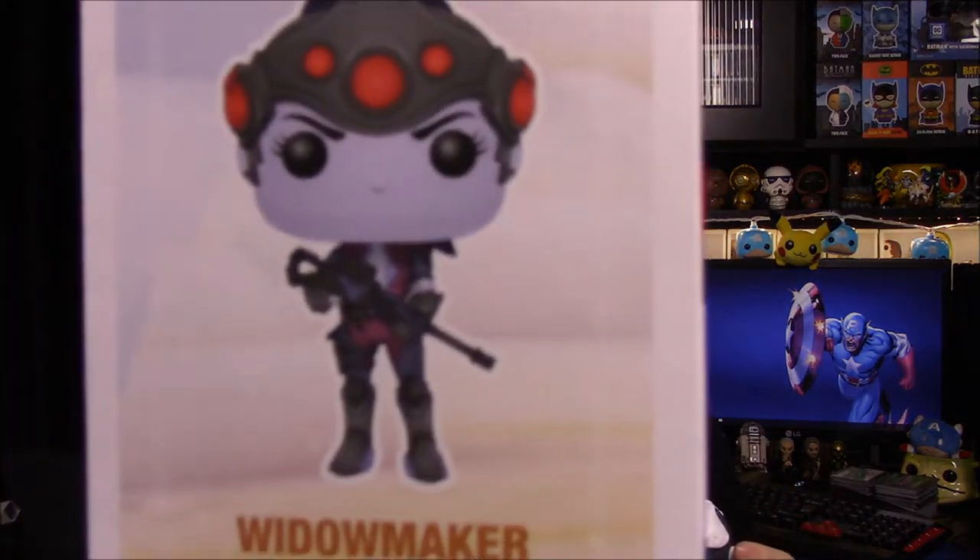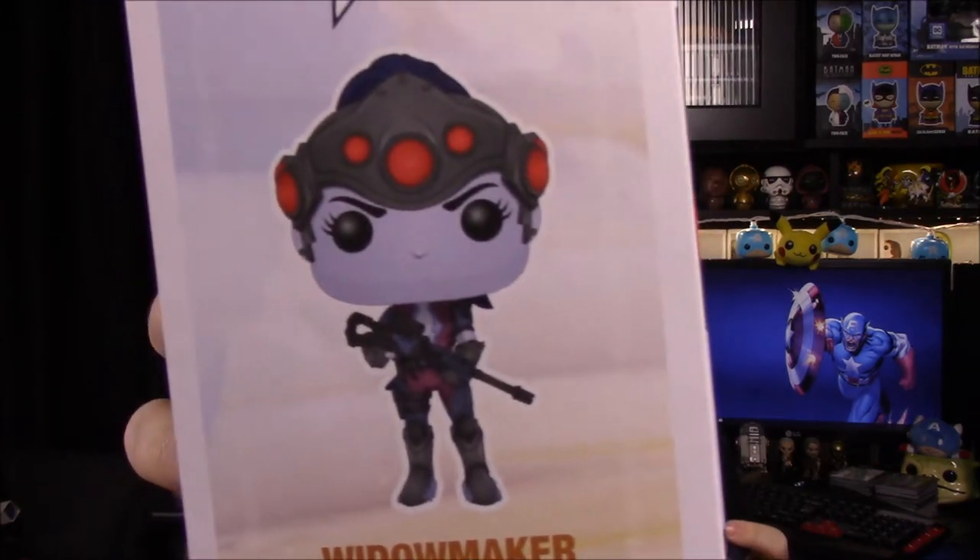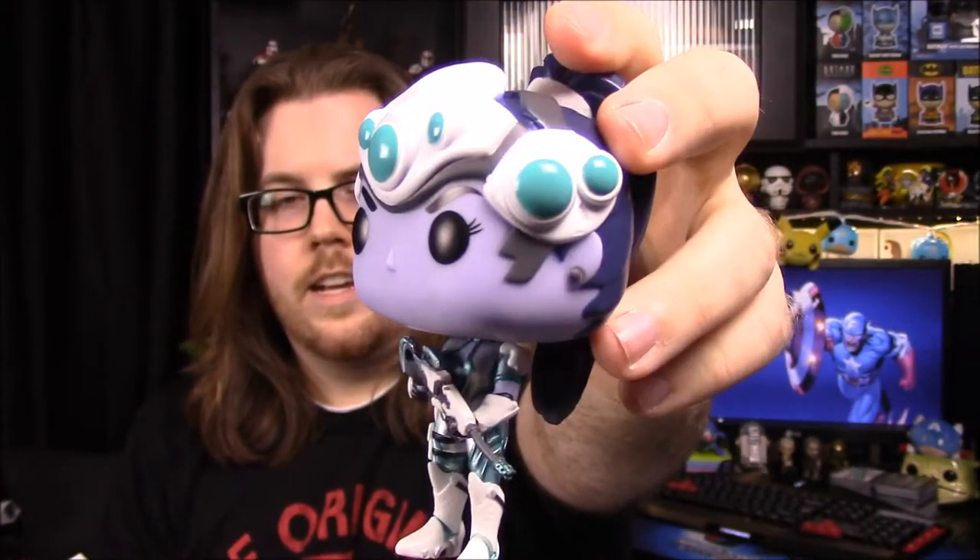I don't know what it's supposed to be based on. I feel like with exclusives they should go with a color like Loot Crate's. It's maybe hard to see but there's her normal colors on the box, and then there's what she looks like in this exclusive version. That's cool that we got an exclusive — I forgot they had advertised her for that. All I could remember from this box was the theme.